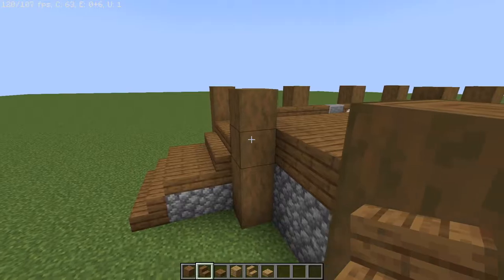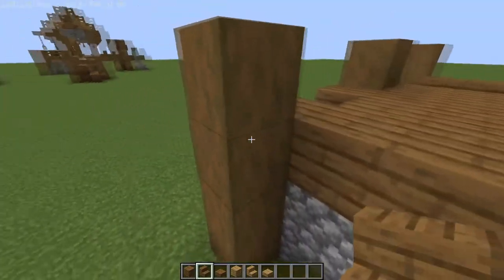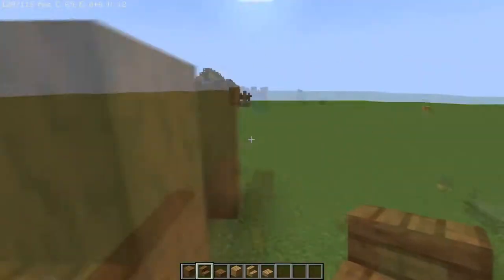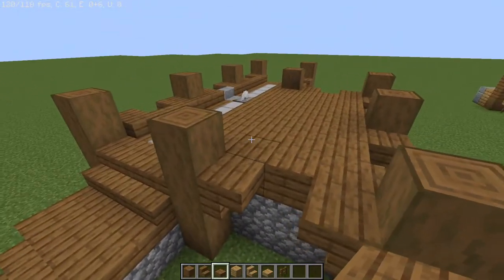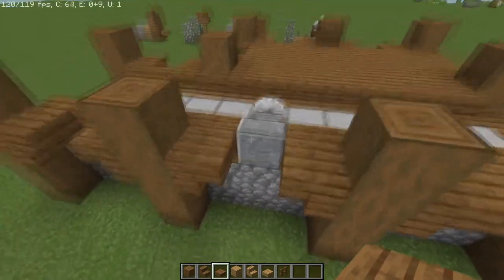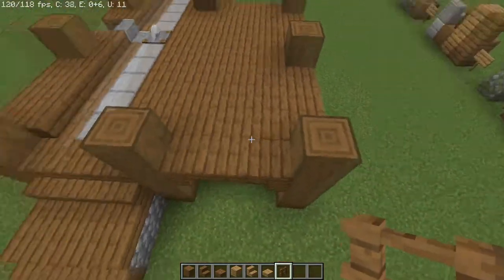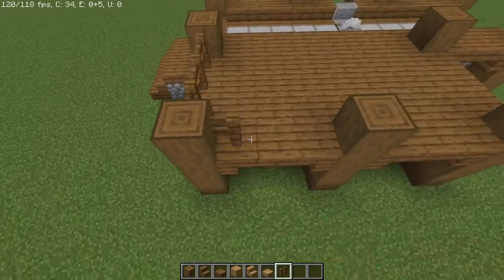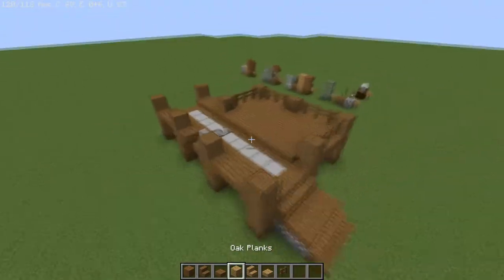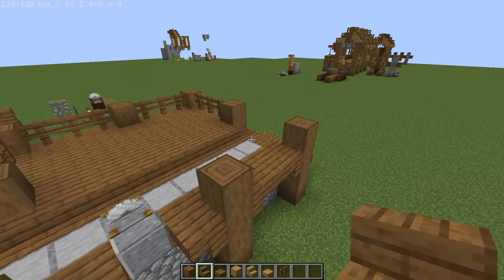Now that we have the base of the flooring done, we're gonna start with the railings. We're going to place them upside down and facing each other all the way around on the spruce logs like this, everywhere except for the very end piece that does not have the ramp. Once you have placed the staircases facing each other, in between each of them we will place a spruce slab just to link them up. Then on the larger square portion we're going to take our spruce wood fences and drag them all the way around. You should have something that looks like this.